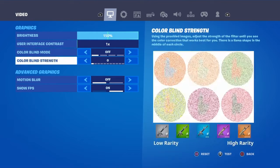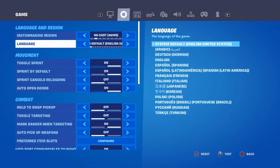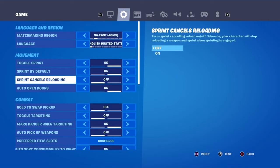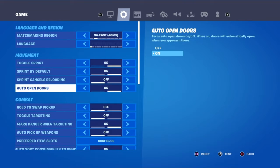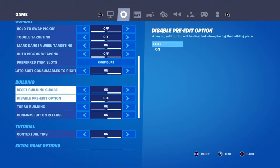So when you first get into your settings, go to Game. Movement toggle sprint, sprint by default — skip that one. Auto doors, combat — you can just leave those. Make sure you have turbo building on. If you don't have turbo building on, what are you doing? If you're not good at editing or building, you need that on. Put on turbo building.